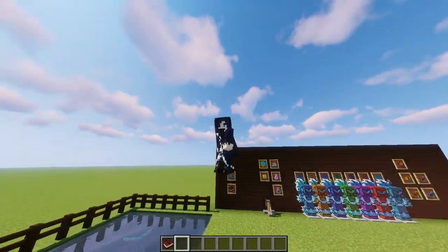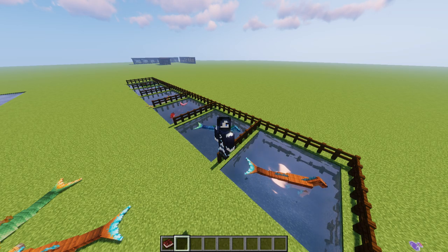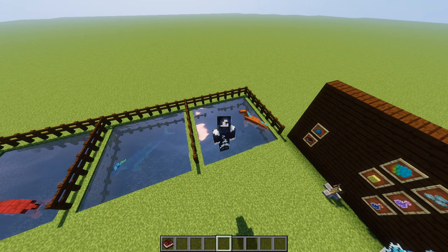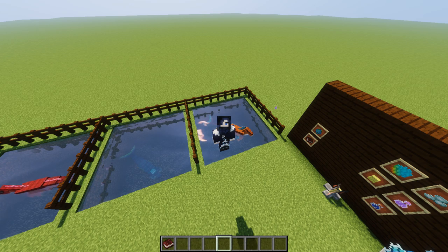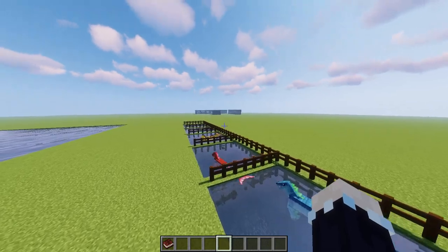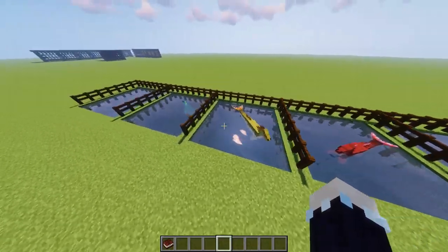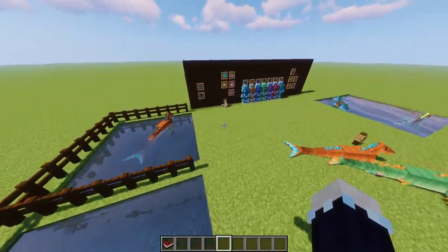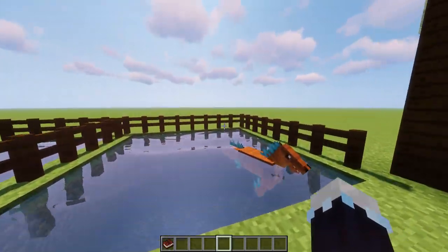As for the Hippocampus, they're quite unique in the sense that of all the mobs in the Ice of Fire mod, they're the ones that will never do anything to harm you. Some might argue that Pixies don't hurt you and that Amphitheres only do it if you hurt them first — however, they still hurt you. Pixies steal your stuff and Amphitheres will hurt you if you try and tame them. These will never cause you any harm whatsoever. They're essentially just horses with fishtails and are absolutely 100% docile.